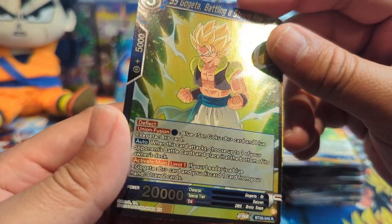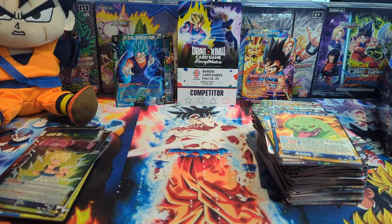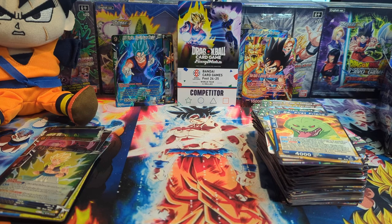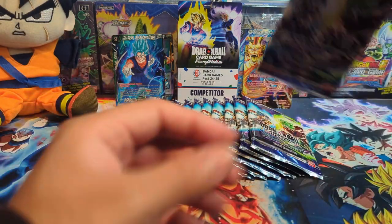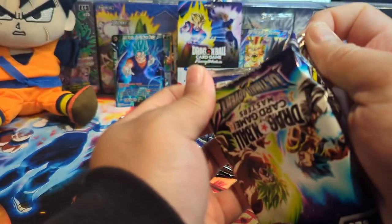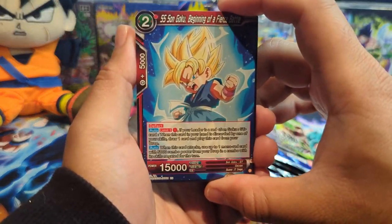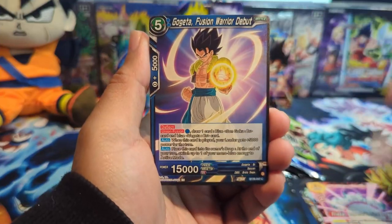That art looks interesting — new mixed with old. All right, I'm gonna get this cleaned up and put out the rest of the 12 packs. Typically in a box you can get like two to three hits, so hopefully we can get three in this box — hopefully an SCR, because it's been so long since I pulled an SCR from Masters.